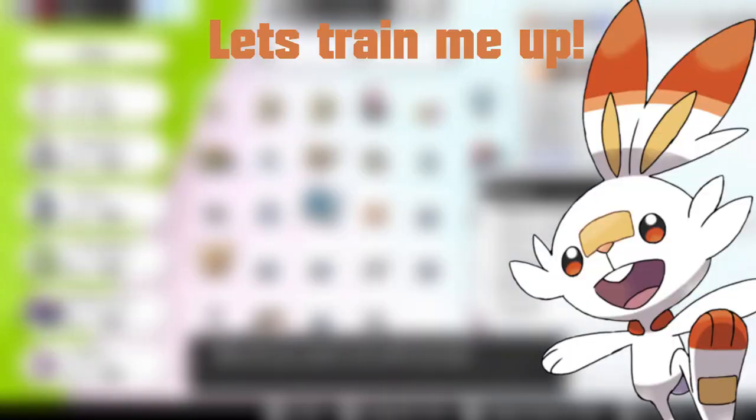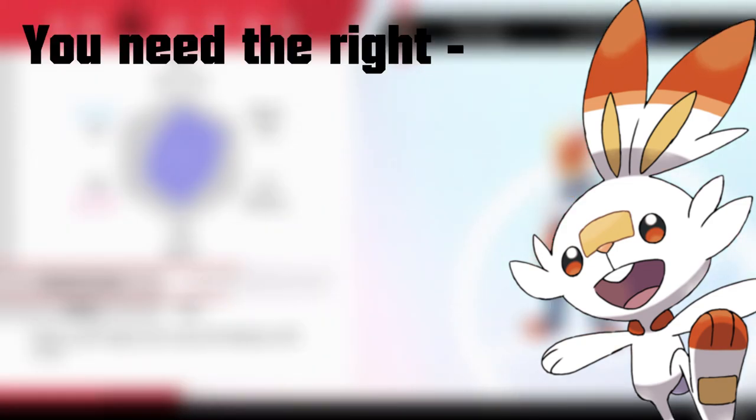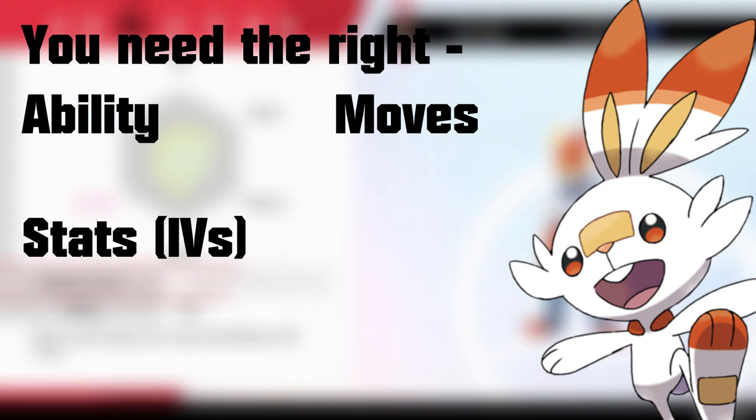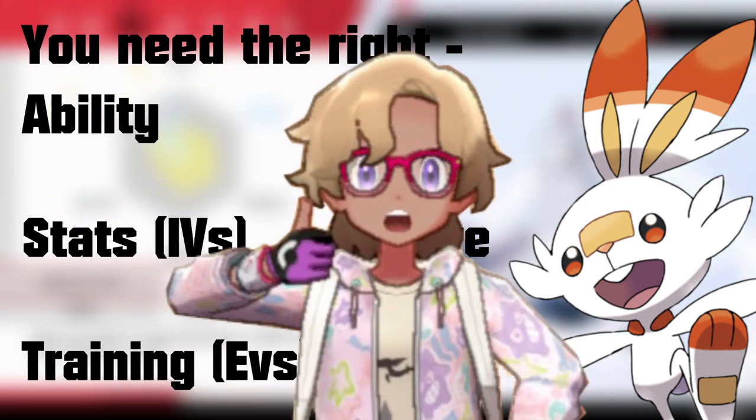So let's say we choose our Scorbunny. There are six things we need to have for a competitive Pokemon. In order of priority: the ability, the moves, the stats, the training, the nature, and the item. Six things, and it's ready to battle.